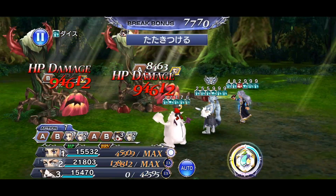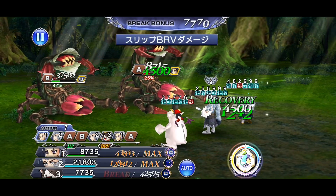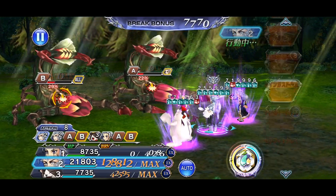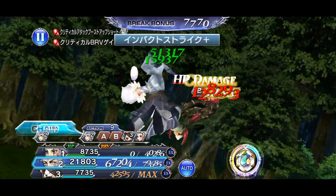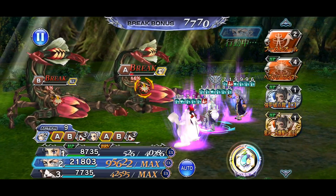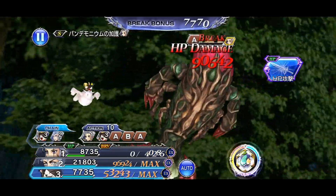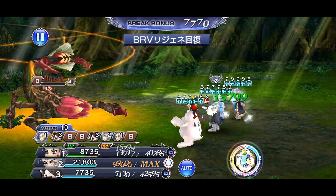Not every hit is guaranteed to proc Fixed Dice — there is some RNG involved. Basically, per brave hit, there is a percentage chance it triggers, similar to a coin flip. The longer the buff duration, the higher the chance. One important thing to note: Fixed Dice is affected by resistances such as nullification or absorption. If the enemy can absorb or nullify an element — for example through enchant or imperil — the Fixed Dice effect will not activate at all.